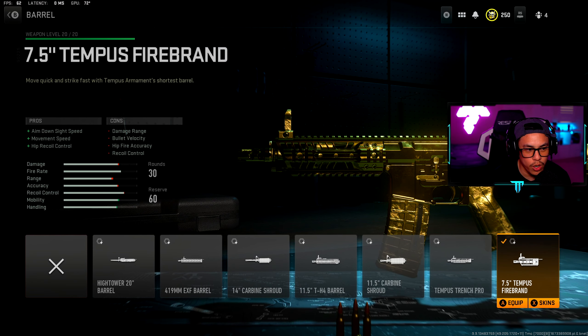One of the more important attachments here is the 7.5 inch Tempest Firebrand — this is pretty much a short barrel. Since we want to play aggressive, this gives us aim down sight speed, movement speed, and hip recoil control. There are cons like damage range, bullet velocity, hip fire accuracy, and recoil control, but those attributes help in longer range gunfights — and we're turning this into an SMG for close range, prioritizing movement and handling.